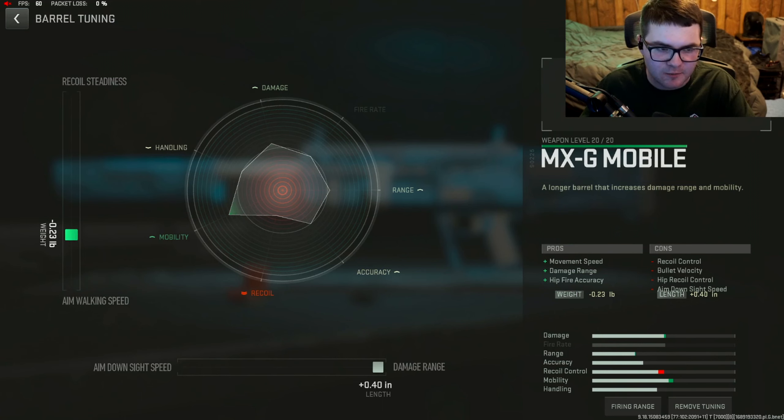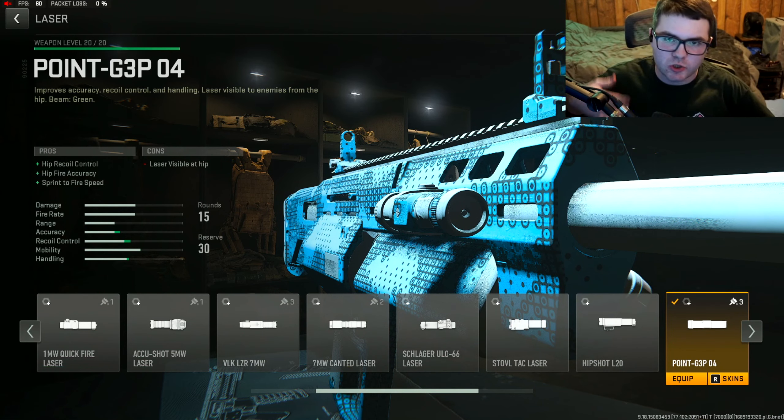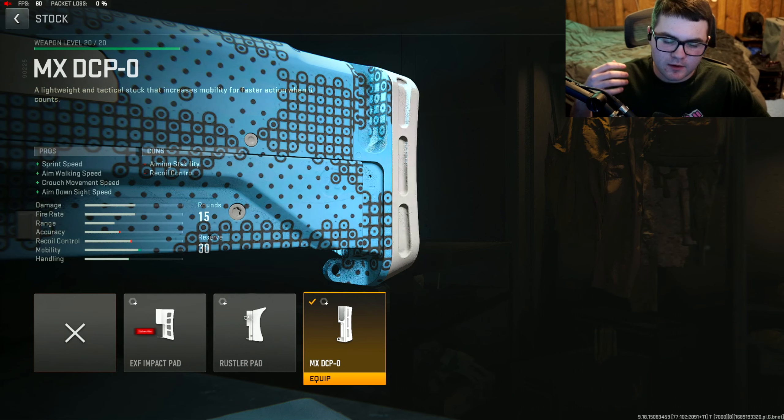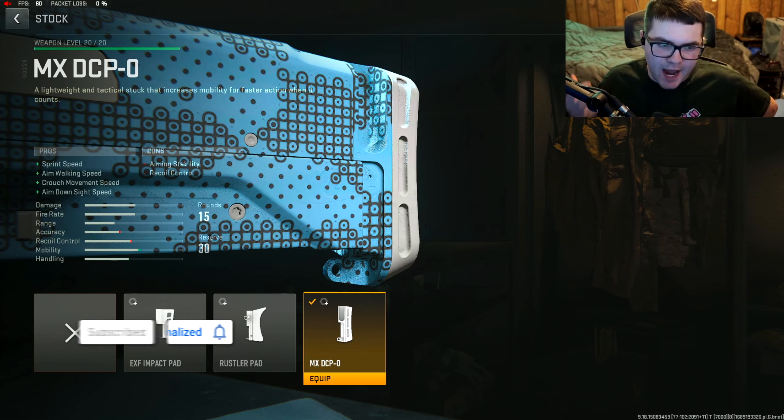We don't really need recoil steadiness on a shotgun. For the best hip recoil control and hip fire accuracy, go with the Point G3P04 laser. Tune that for maxed out hip spread and a little bit of hip walking speed.